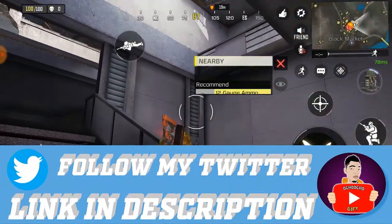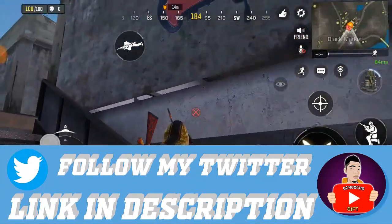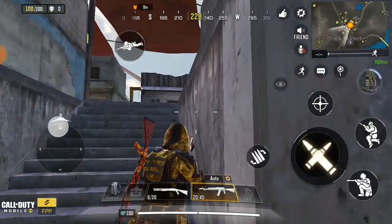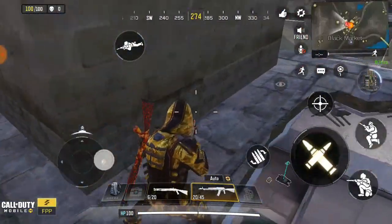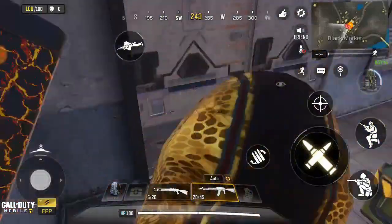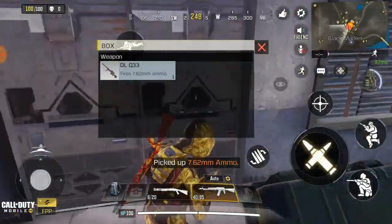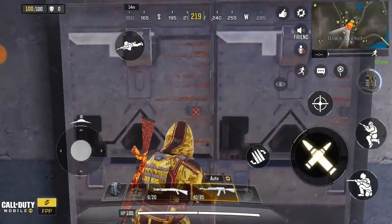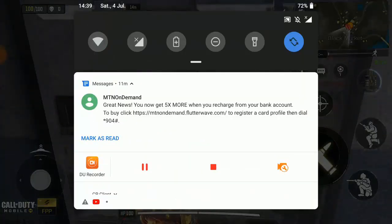Don't worry. There's an enemy here so I don't want to get killed, that's why I'm moving carefully. First of all, just go through the door and stand in front of the door like this.